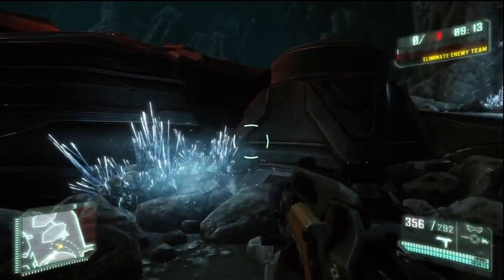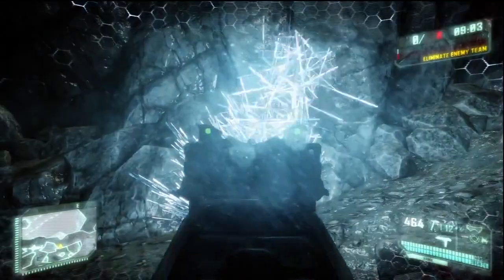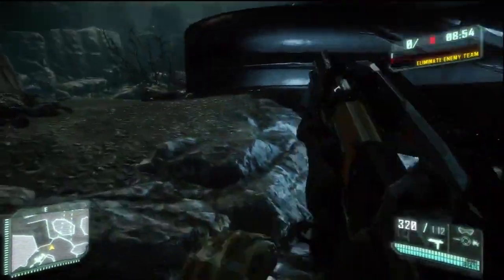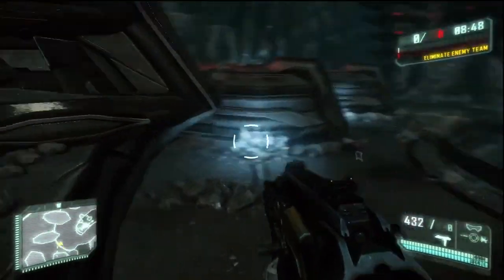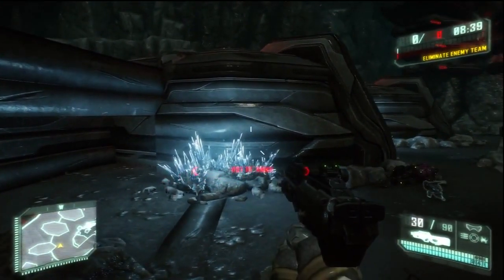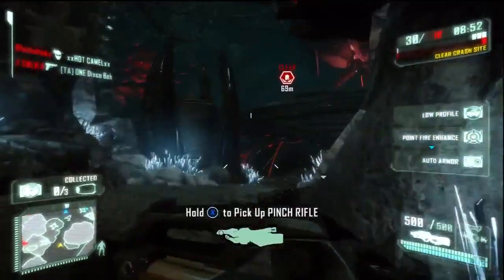Some things to point out about the underbarrel shotgun: the stats change when you switch to it. The rate of fire is increased to 20 out of 20, the range is increased from 2 all the way up to 8, and the damage is actually decreased from 16 down to 10 — so keep that in mind. Also, the ammo is shared between the normal rounds and the shotgun rounds, so as you can see I ran out of ammo using the shotgun there.